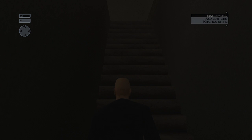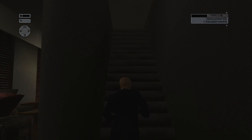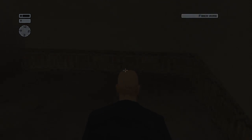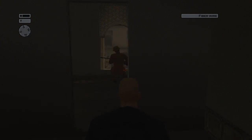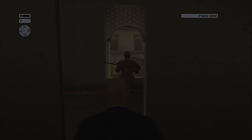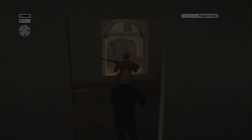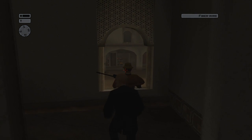You want to go upstairs quietly and then get ready for the first kill. Equip your fiber wire. The only thing you need to do is make sure the guard that walks downstairs doesn't see you, or he's going to follow you in the hallway — and that will basically ruin your silent assassin rating because you will have to kill him.